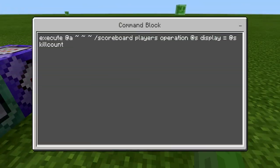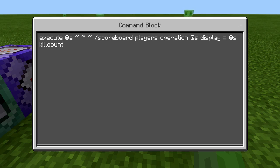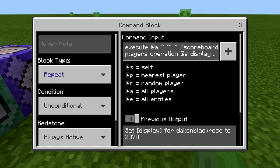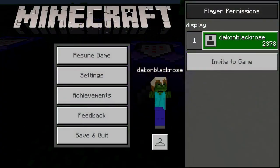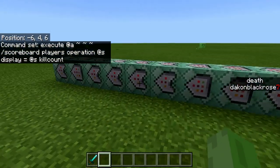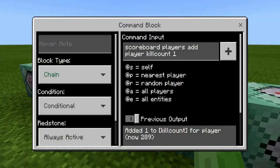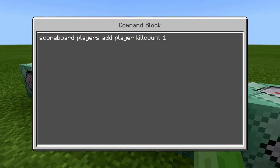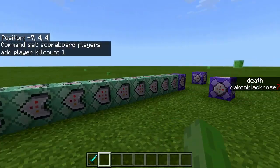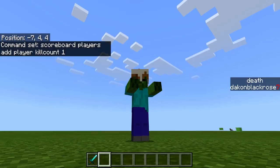This command over here is just doing the display — executing at all players, scoreboard players operation at self display equals self kill count. That allows me to show the display on the list for my specific kills without having to mess with any of these kills, because we are using a fake player. Scoreboard players add a fake player kill count to 1 — so make sure you guys follow every single one of these commands to the letter for this to work.